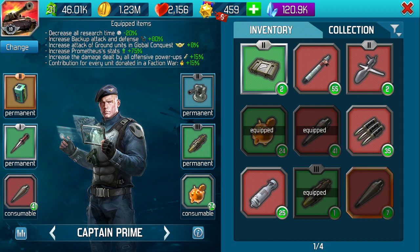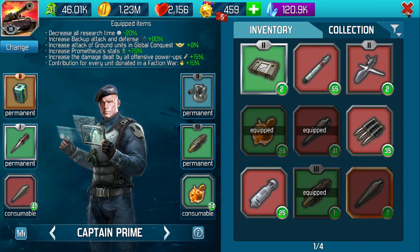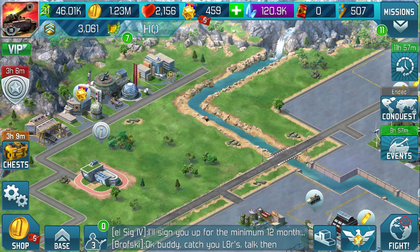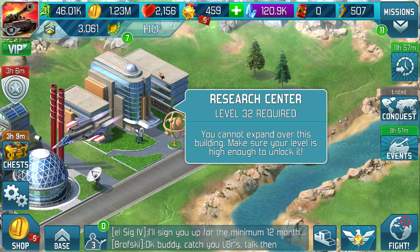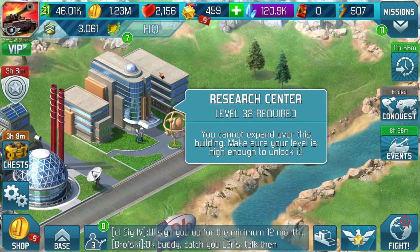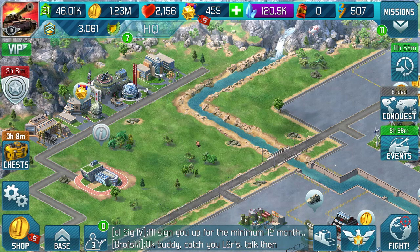You'd also want to swap over any relevant bonuses or equipped items. If you're level 32 and above, you might want to go into the Research Centre. In the Research Centre, there are different boosts — you can increase your defence by 5%, 10%, or 20%, or all three if you've got sufficient Research Centres. Also, if there's an event on, you may as well use your faction war activity to count towards events.